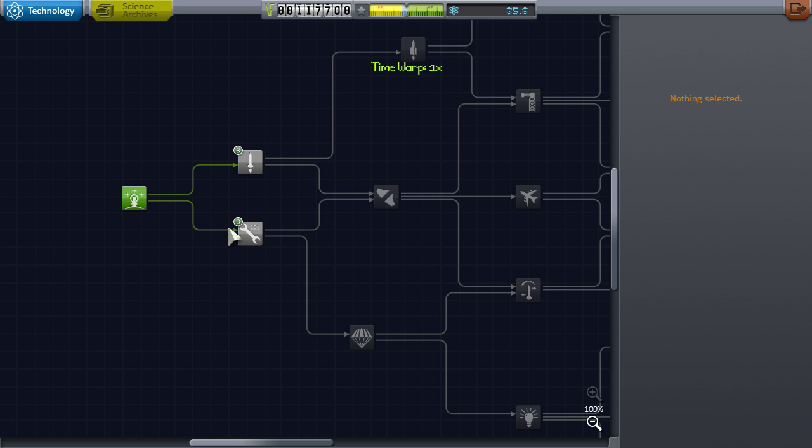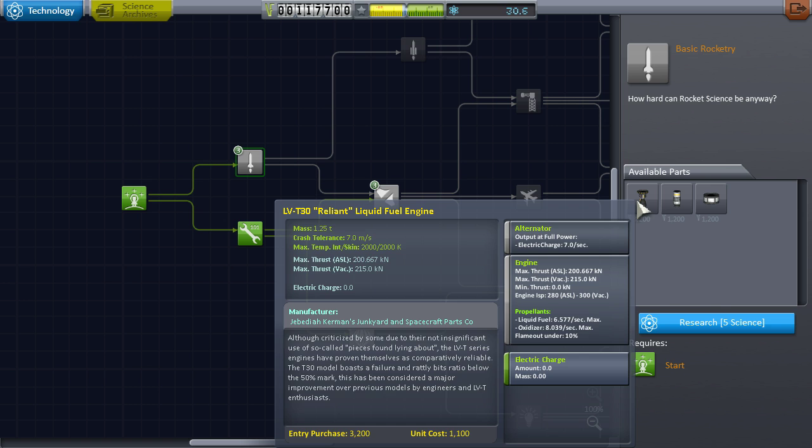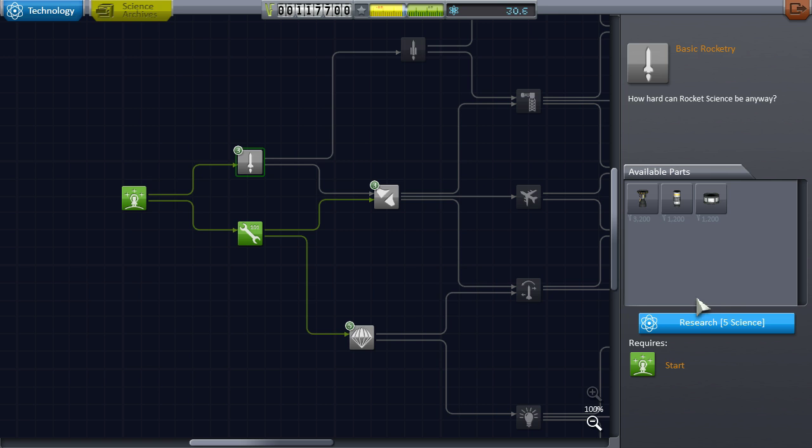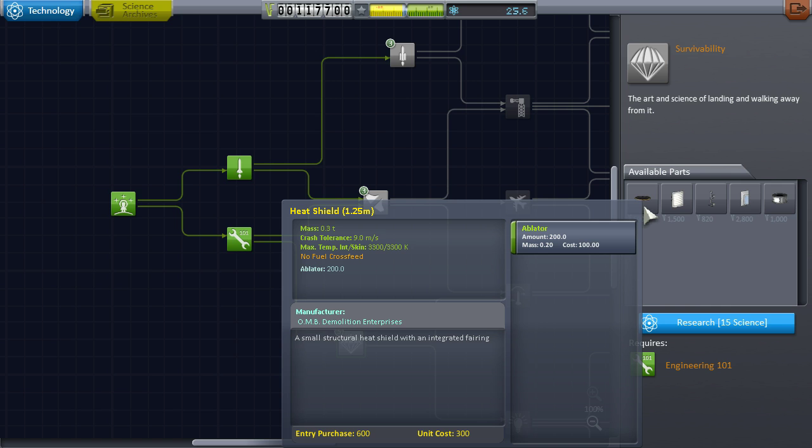I need to go to Research and Development and get some parts. Let's do Engineering 101 — that gives me the Static Coupler and the Science Junior, which allows us to get more science. This will give us our first liquid fuel engine and liquid fuel tank, as well as a better solid fuel booster. And we have just enough science to get one of these other branches. I don't know if I want Survivability or General Rocketry. Survivability would probably be better because it gives me the heat shield. I gotta think about that one, so we'll come back to it.